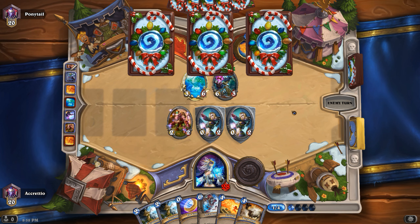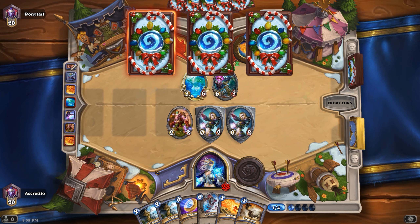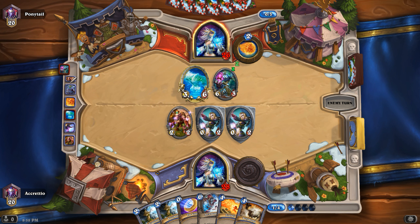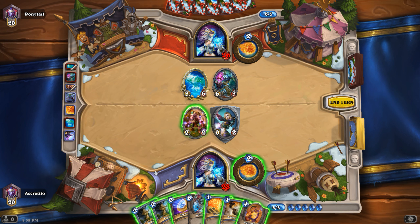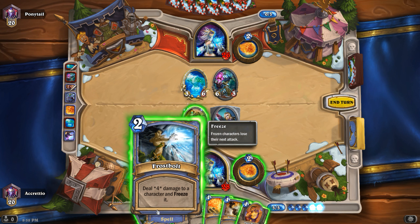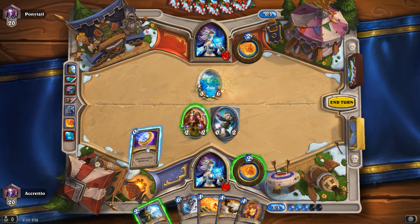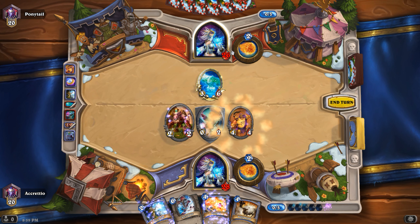I'm thinking about Frost Bolting that one — four damage to a minion, freeze it. Let's see what spells we get. Spell Damage plus one. Yeah, let's Frost Bolt this one, then go Coin and Ogre Magic, and go for face again.